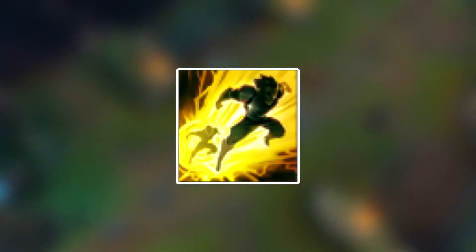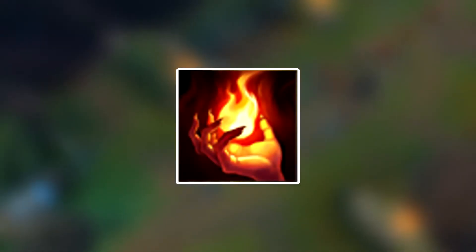For your Summoner Spells, you want to take Flash and Ignite for that extra kill pressure.